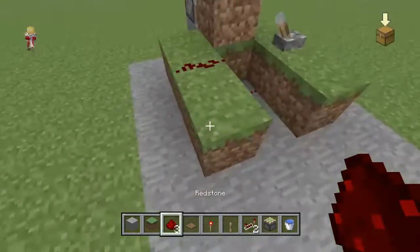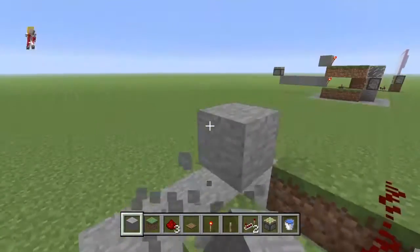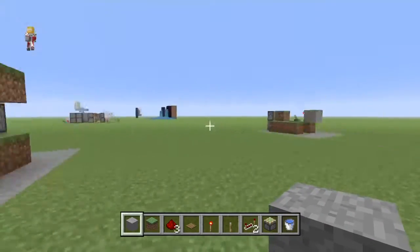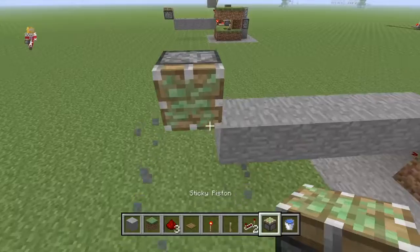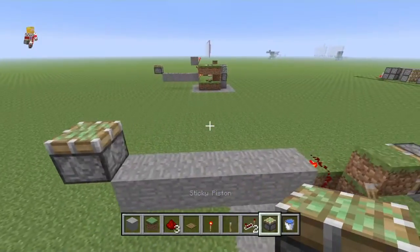Then put a block there and one above it like that. Put a torch right there, then come back by one, two, three, four, five blocks. Put a piston facing up towards the end like that.